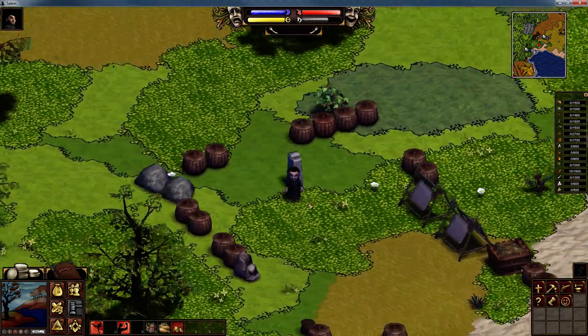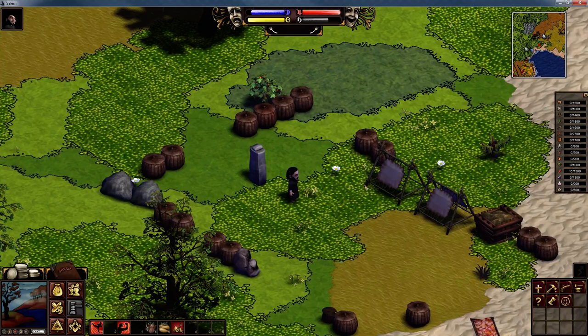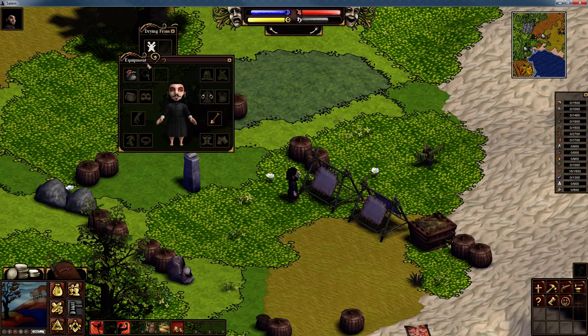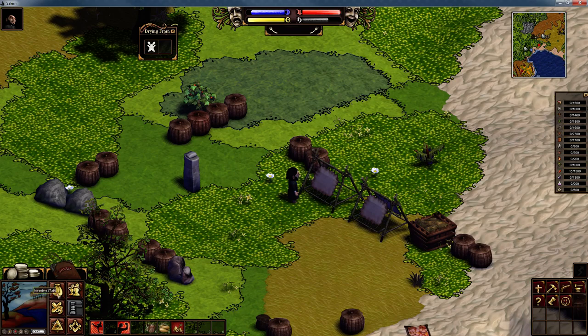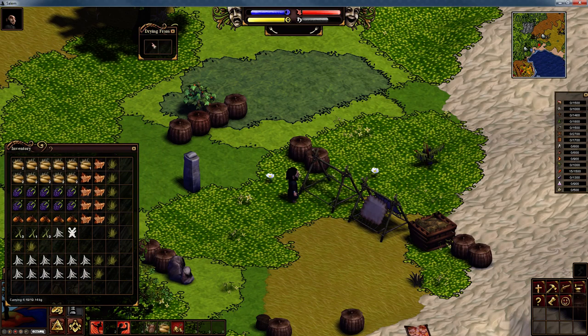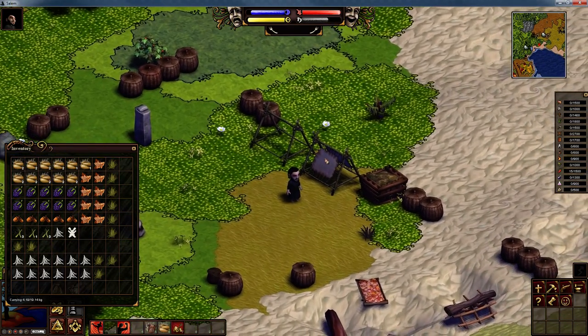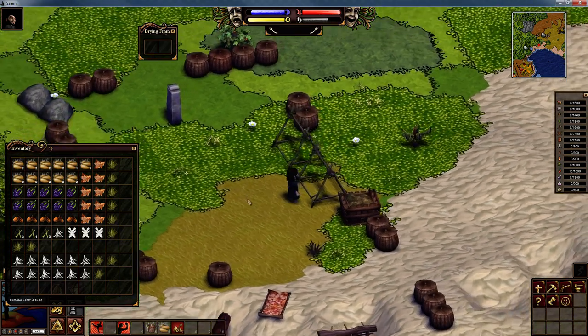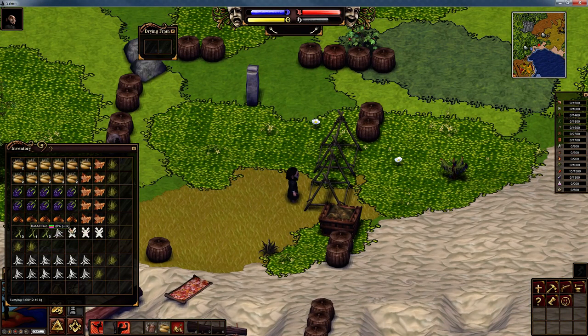Let's have a look at the hides we finished with in the last episode. Right click on your drawing frame — as you can see, they are now called rabbit skin. When we put them in they were raw rabbit skins; they are now classed as dried skins. We shift left click to put them in our pocket. The drawing frame is now empty. They're not worth a particularly large amount of money, but when you factor in all the ways we are making money, it all adds up.